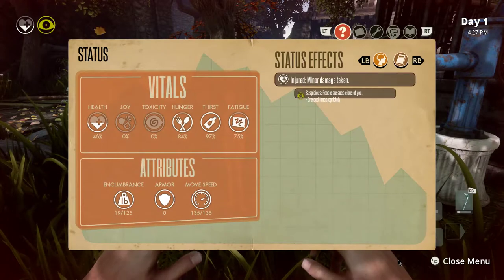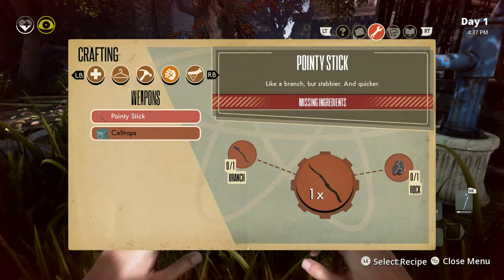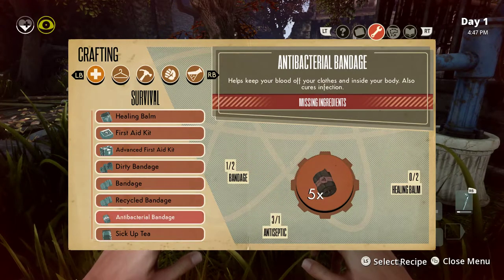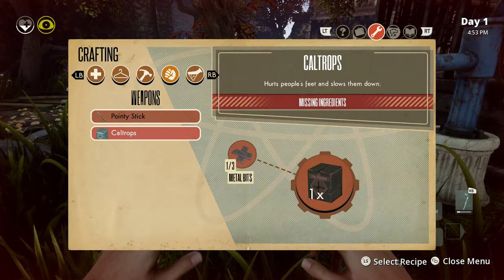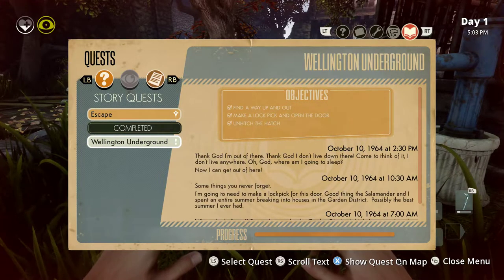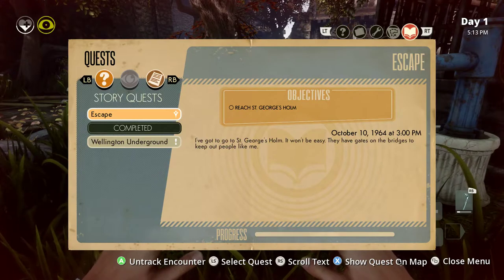Okay, this is my health. The crafting thing looks way different too - I need a cal trap. This is first aid. The stuff is different. We have to look at this thing. So this is completed - reach St. George's Home. I've got to go to St. George's Home. It won't be easy; they have gates on the bridges to keep out people like me. So this is where we have to go.